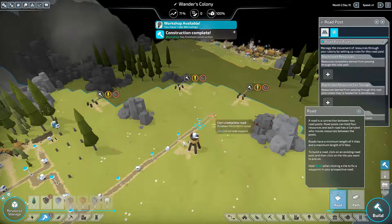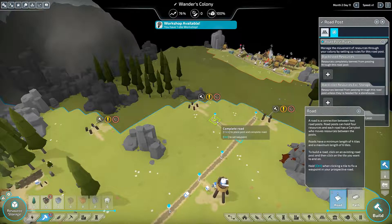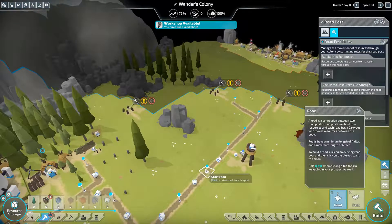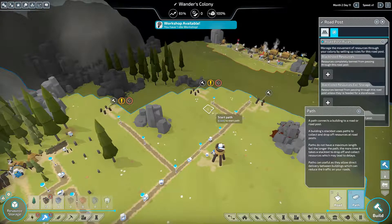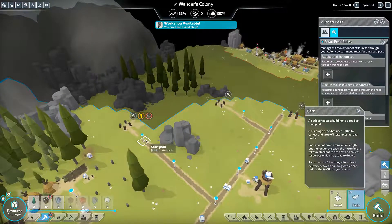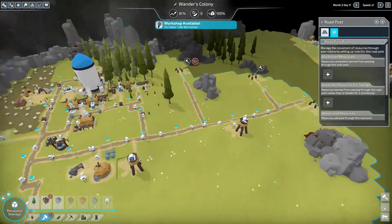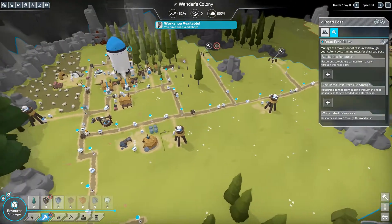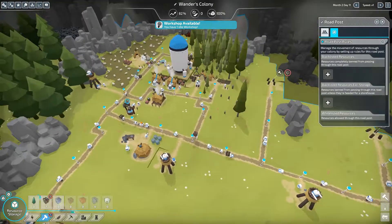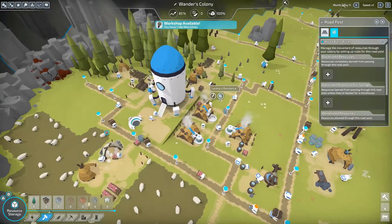Expanding roads and building more watchtowers - maybe a long one like this. I'll connect them all up with paths. There's one, there's two, there's three. We've got kind of a front line defense going here. We have quite a bit of extra logs in storage - lots of logs.